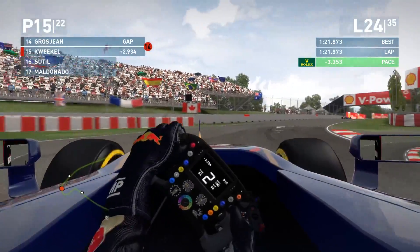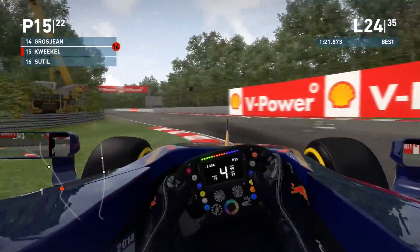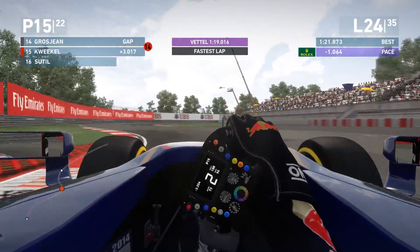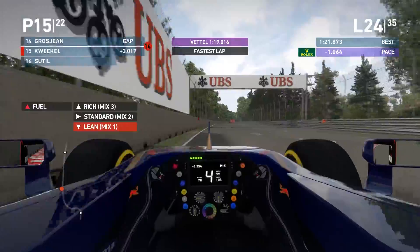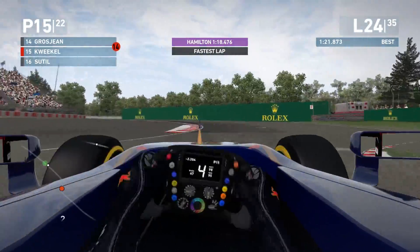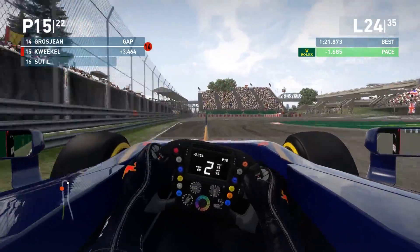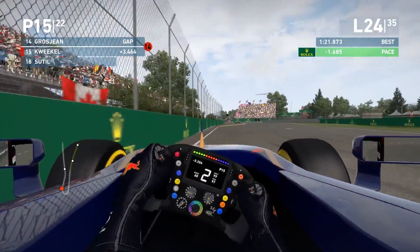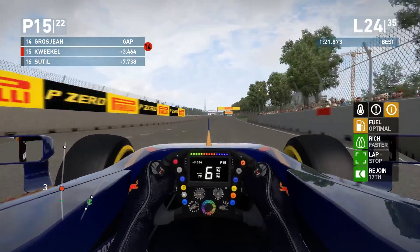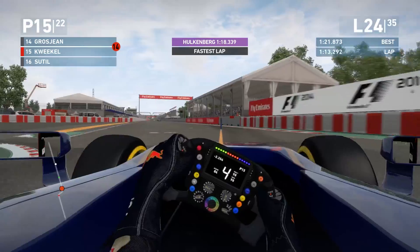11 laps to go, 3 seconds to close — can we get P14? It all remains to be seen. If Grosjean has another amazing middle sector it's pretty much game over. Even purple in his first sector. A tenth down to Grosjean in the first sector — let's keep an eye out. Hitting that curb much better now — that was very good, putting the power down with a little bit of wheelspin. Gap going from 3.0 to 3.4 again — Grosjean is very very strong in the middle sector, but I have the upper hand in the final sector. Setting a fast lap of the race: 1:18.3.